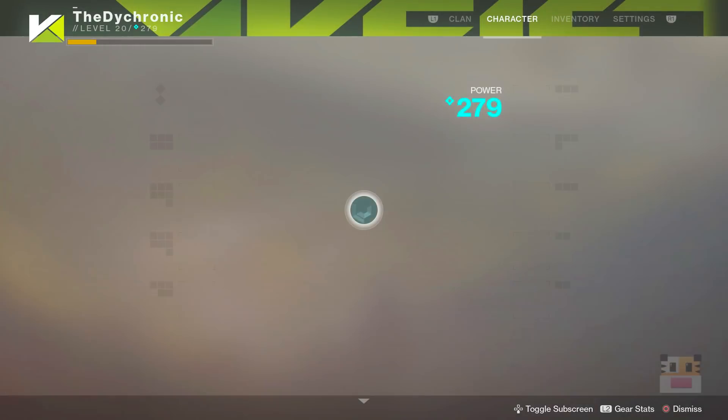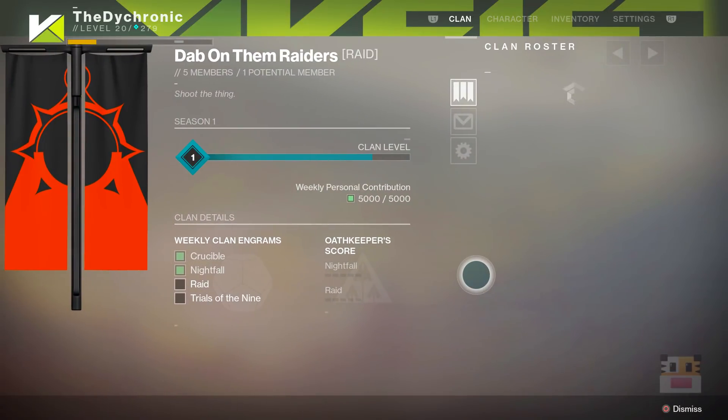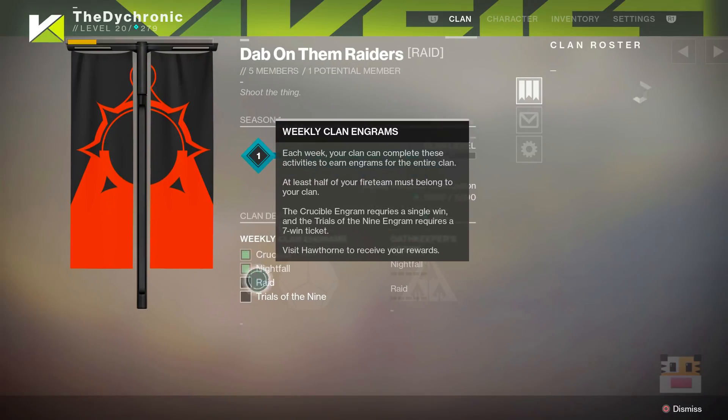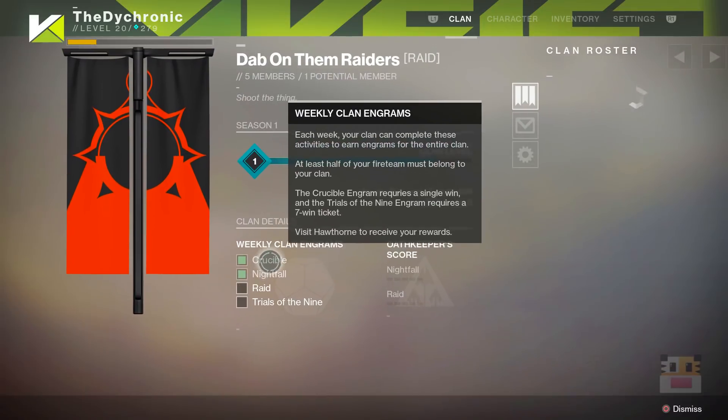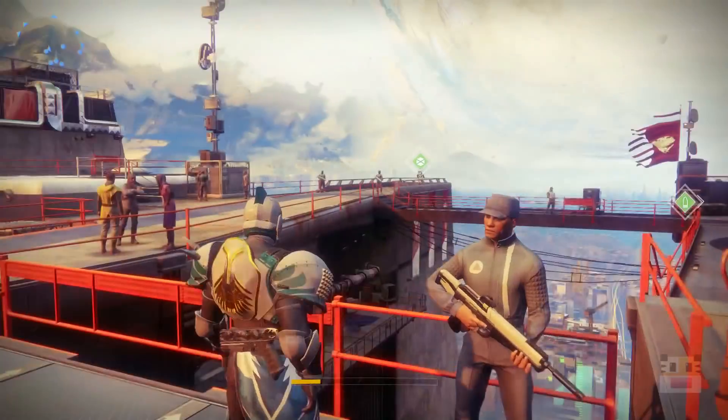A lot of people are not going to like that I made a video for this, but clans will give you a free powerful engram every single week. I've already got mine so I can't show you, but it says here 'weekly challenges' on the engram. Each week your clan can complete these activities to earn engrams for the entire clan, as long as at least half your fireteam belongs to your clan. The Trials of the Nine also requires a 7-win ticket, and you can visit Hawthorne to get your rewards. Complete one of these four checkboxes — the first two are the easier ones and the second two aren't even out right now — then just go to Hawthorne and grab yourself a free luminous engram.